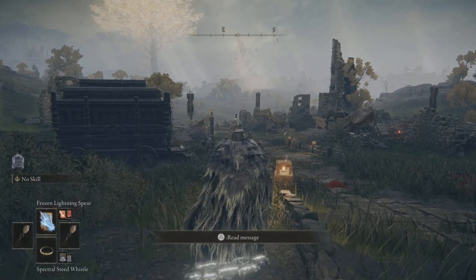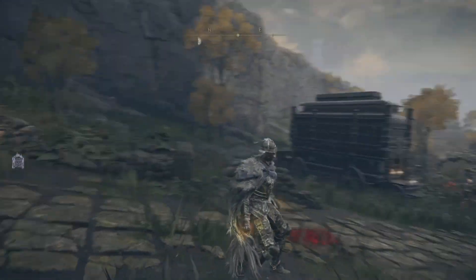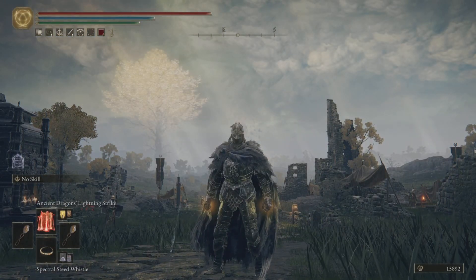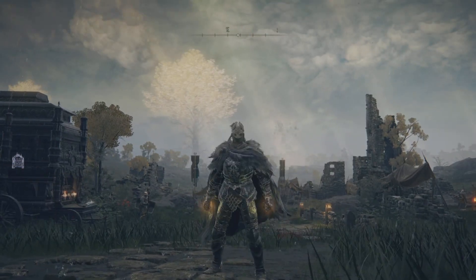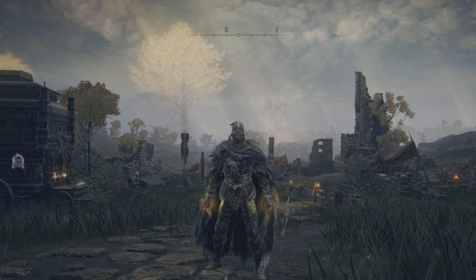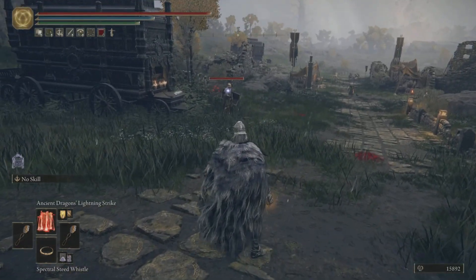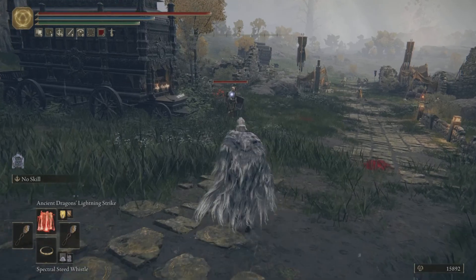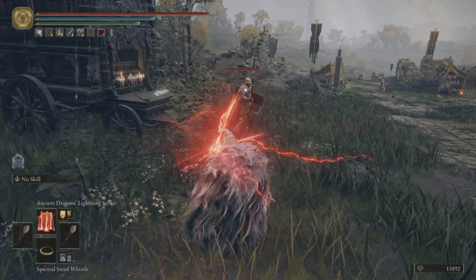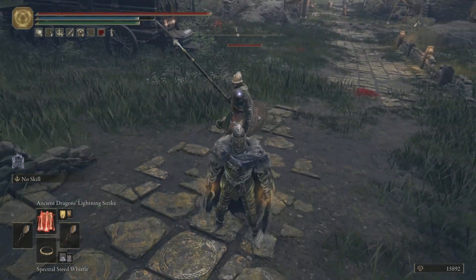This next incantation is Ancient Dragon Lightning Strike. This is the most powerful spell in the game, in my opinion — I don't think there's any spell better than this. The bigger the boss, the more damage you're going to do. This shreds the Fire Giant. I was originally using a strength build against the Fire Giant, then I tried this lightning build in New Game Plus after a friend told me it was broken — and it really is. This spell is the most inaccurate spell ever though; it phased right through him. It doesn't work well on normal enemies.